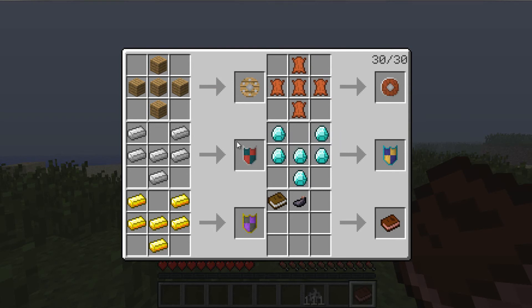Now here's where things get a little more valuable in resources. The iron shield takes six iron ingots. You place them in a Y-shape in the crafting table — kind of like the letter Y — and you will receive an iron shield.